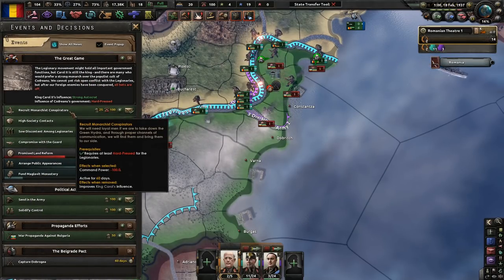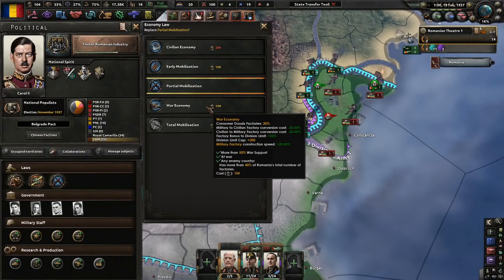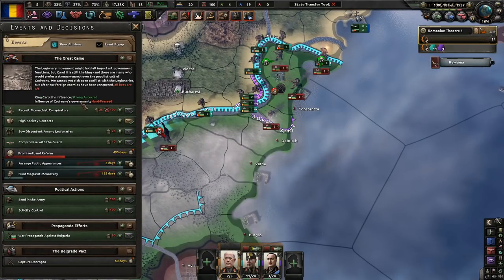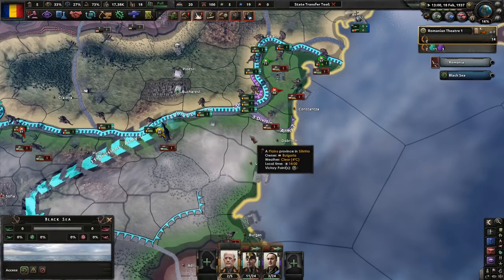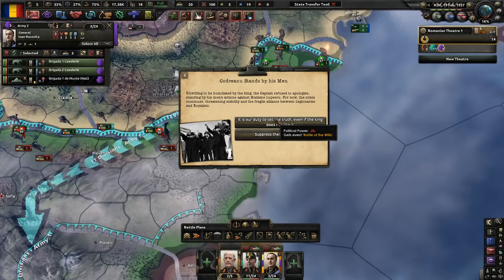Let's recruit Monarchists — that would actually probably be pretty good — or we could go to War Economy immediately! I'm going to go with War Economy! We're still strong autocrats. We have Arranged Public Appearances which will help us fund this, which is nice. Move, move, move! Condreanu stands by his men — unwilling to be humiliated by the king, the captain refuses to apologize, standing by his men's actions against Madame Magda. The crisis continues, threatening stability and the fragile alliance between the legionnaires and royalists.